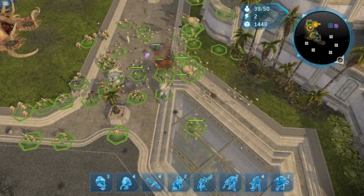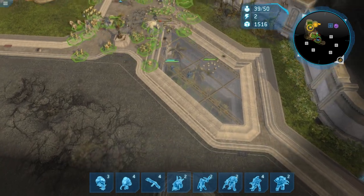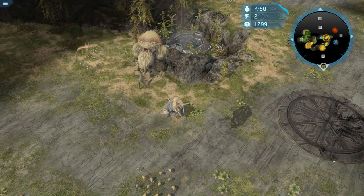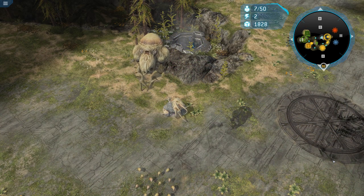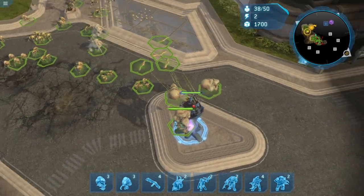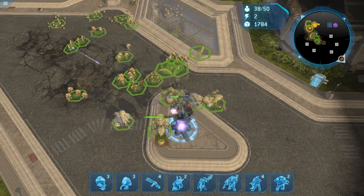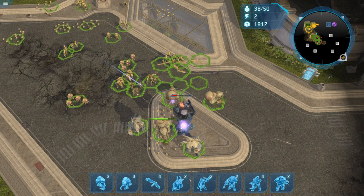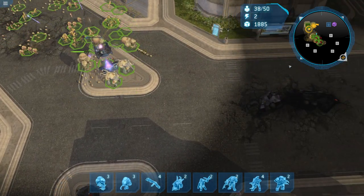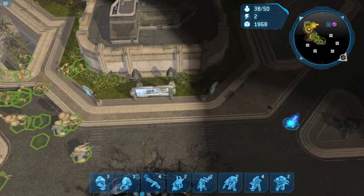Hey guys, welcome back. Today we are continuing the Flood Lore series, taking a look at some real, odd Flood Forms. These are the variants that we saw only in the original Halo Wars, and they've never been seen since. So for those who never played it, in addition to the regular Combat Form variants, Infection Forms and Carrier Forms, a bunch of completely new Flood Forms were introduced to fit the RTS playstyle. So today we are going to look at those three forms.